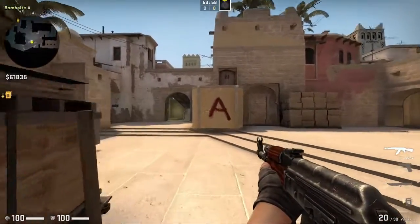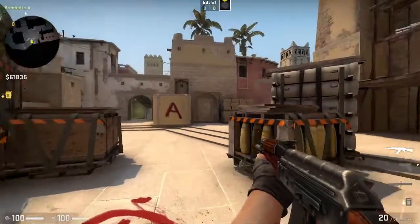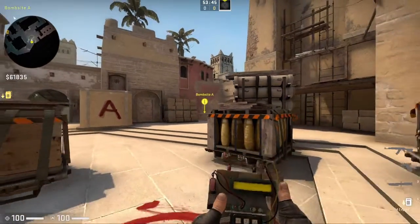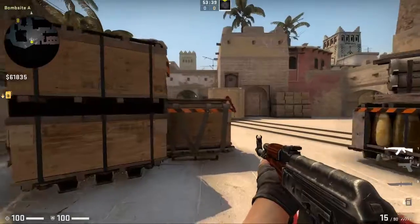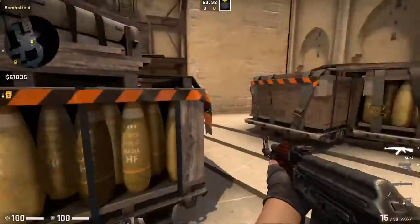Where you ultimately want to be aiming on a player is the neck at all times. If you aim for the head and shoot over it, you miss. But if you aim for the neck, it will still register as a headshot most of the time and you're still getting the hits — it might do a little bit less damage than hitting straight to the head, but you're still doing a lot of damage.